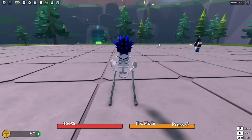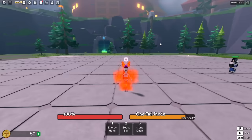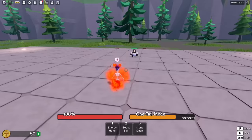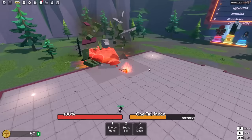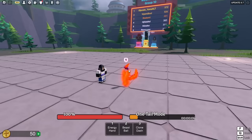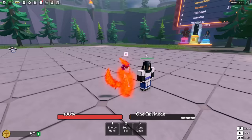Now hitting Fox Mode — the ultimate is called One Tail Mode and we have three ultimates instead of four. The first is Energy Hand. Coming close and hitting one — that did like 90% of his health, not that it's overpowered. It also gives you a timer to see how long you have your ultimate. Next is Beast Ball — like a bijuu bomb. It did a radius attack, hit the dummy in the back and this one as well, but didn't do that much damage.